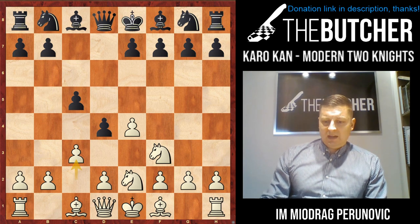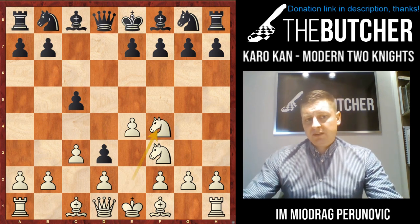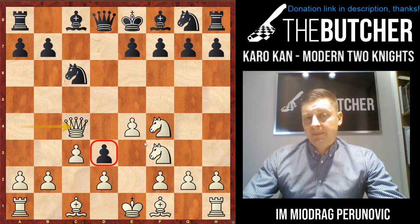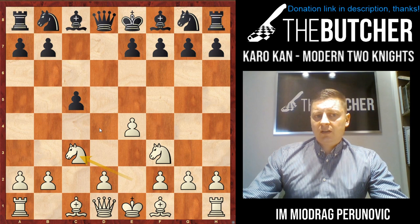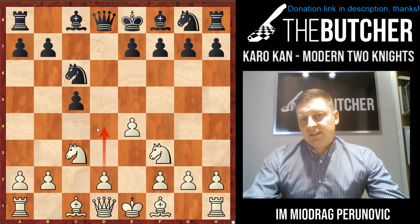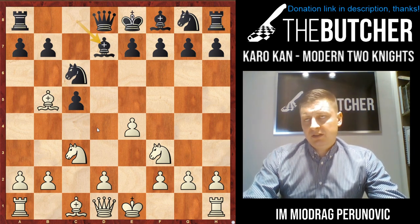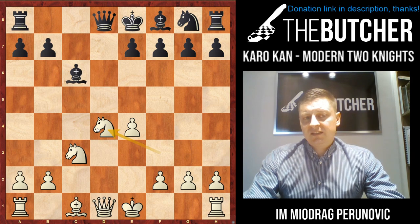You go c3. If they go d3, I played Nf4 threatening the pawn on d3. They try to defend it, I come up with a check, win this pawn — and the worst part is yet to come, as we're about to win the pawn on d3 as well. After dxc3 you take by knight and you want to break in the center with d4. That's why they go Nc6 — very logical to prevent d4. But at first glance it looks fine for Black because we're unable to go with d4. However, we play Bb5, when they play Bd7 just because they don't want doubled pawns, we take on c6 and play d4 anyway.